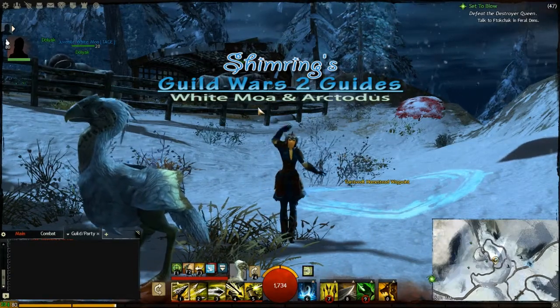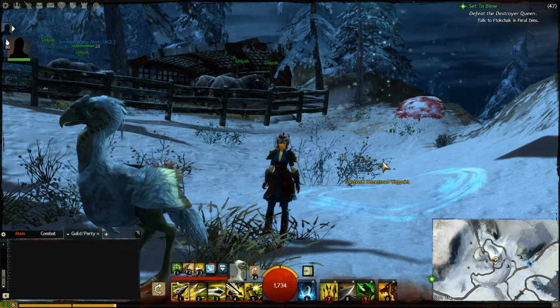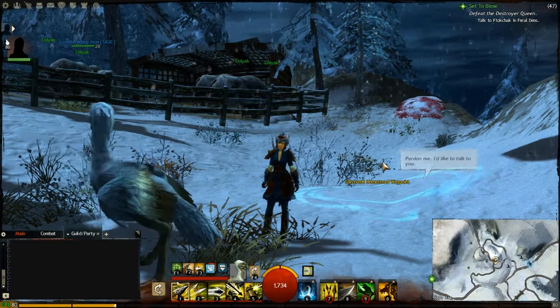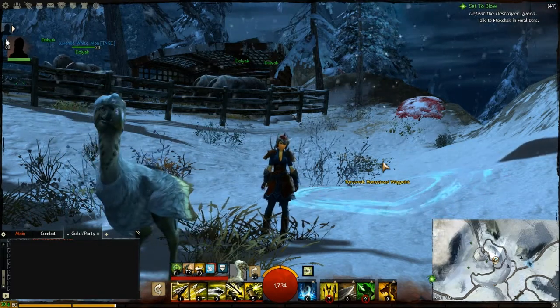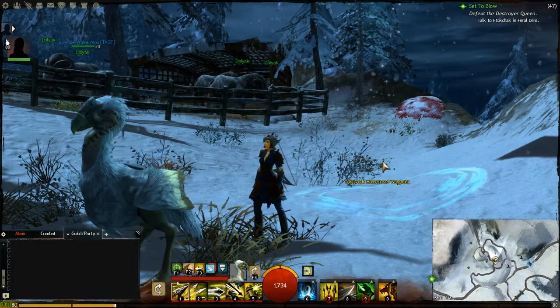Hi everybody, it's Shimmering. I'm here with another Guild Wars 2 Ranger pet guide. I'm going to do two in this video because the first one is really easy to get. I'm going to do the White Moa and the Arctodus, I believe is how you pronounce it.